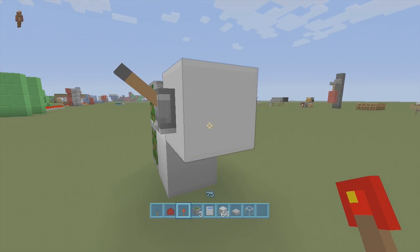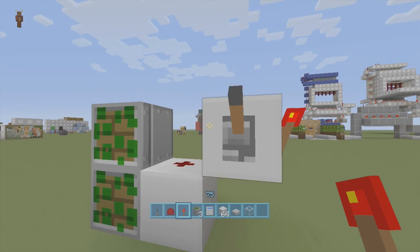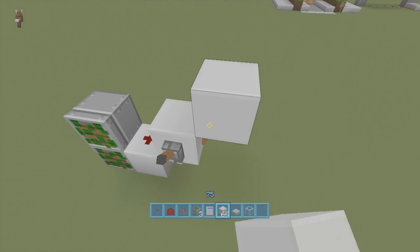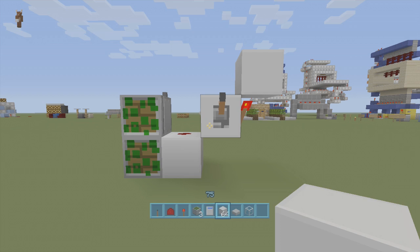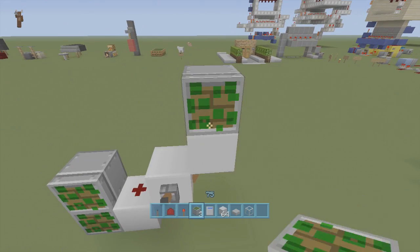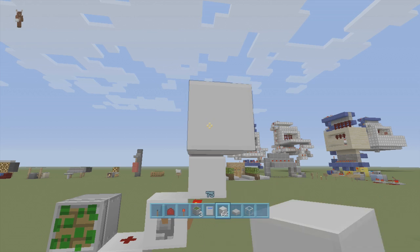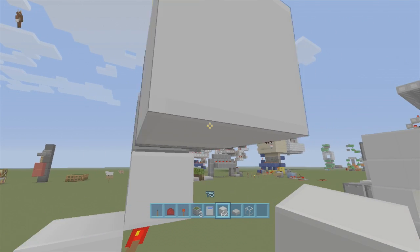Next, we're going to put a torch off the side of the block with the lever, so the torch should go off. Then we're going to put a block right on top of the torch — so it looks something like this so far. And then we're going to put a sticky piston right on top of this block — it should extend. Next, we're going to put a block of choice in front of the sticky piston. Make sure it's a block of choice because you will be able to see this.